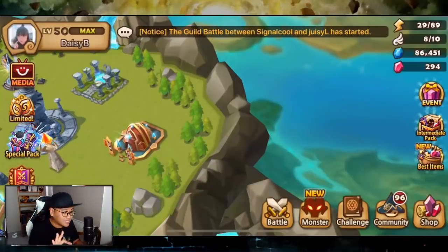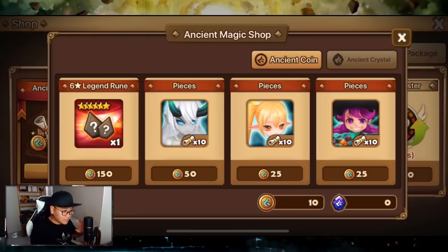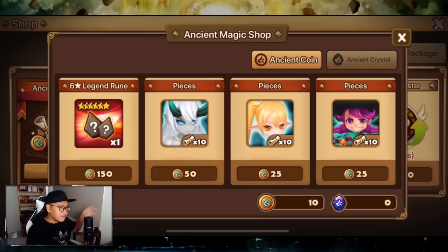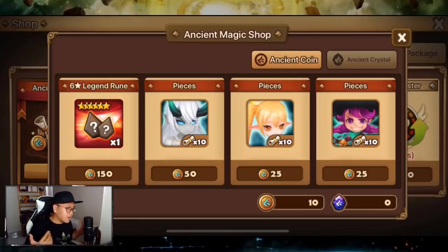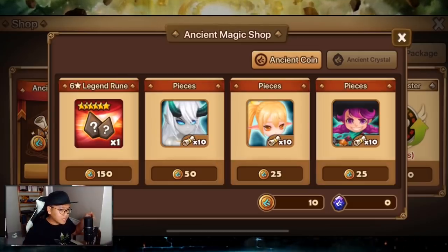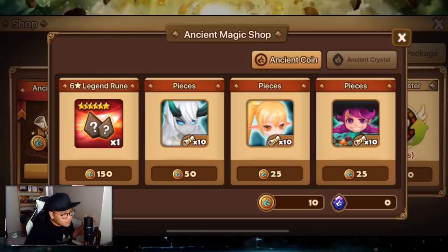100% free-to-play. Next question: how did I get Fran so fast? You need 100 ancient coins to get Fran, but one event only gives roughly 30 ancient coins. When I started I was at the end of the lucky draw event and got 20 coins there, then another event gave 30 — so I had 50. Then two more events came out after that and allowed me to get Fran. Ancient coins from events — I didn't even use guild summoning pieces, that's why I only got Fran around day 13 or 14.